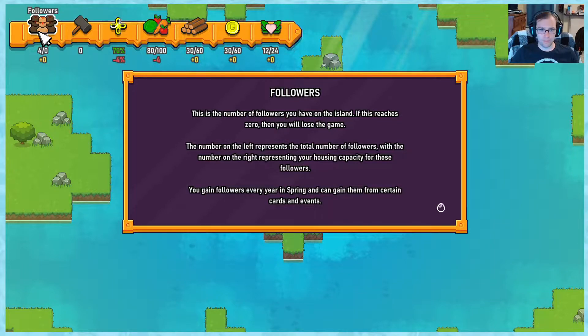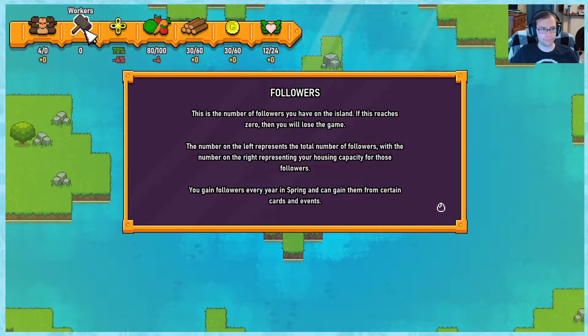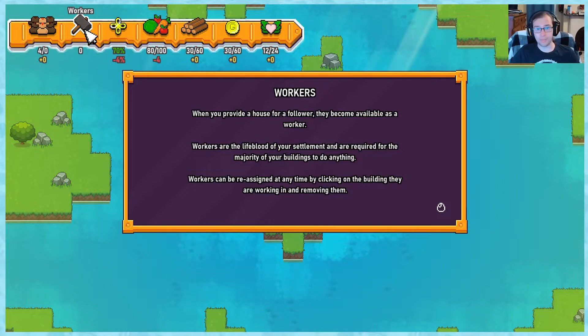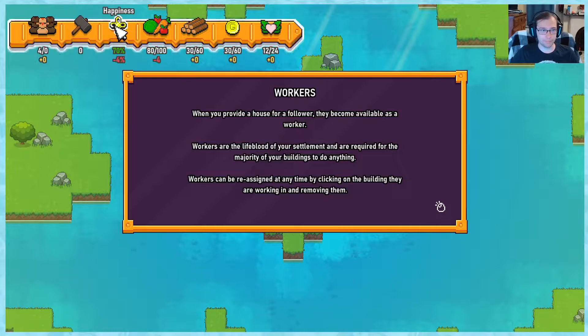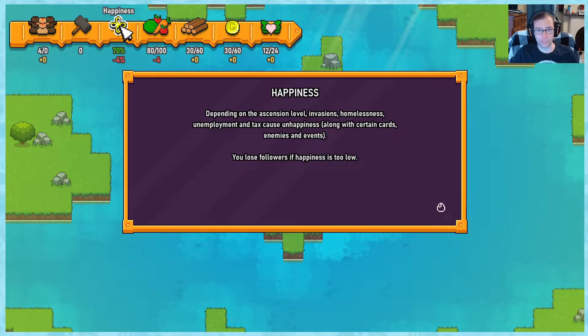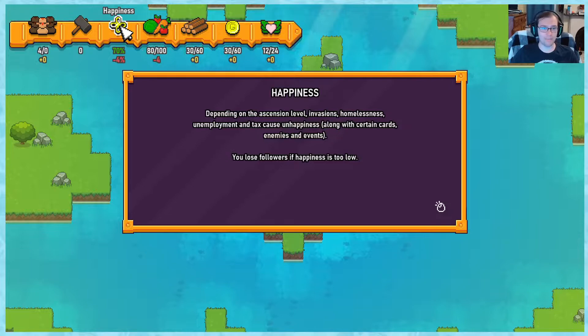Followers: this is the number of followers you have on the island. If this reaches zero, you lose the game. The number on the left represents the total number of followers, with the number on the right representing your housing capacity. You gain followers every year in spring. Workers: when you provide a house for a follower, they become available as a worker. Workers are required for the majority of your buildings. Happiness: depending on the ascension level, invasions, homelessness, unemployment, and tax cause unhappiness. You lose followers if happiness is too low.